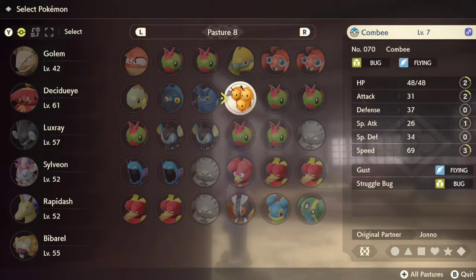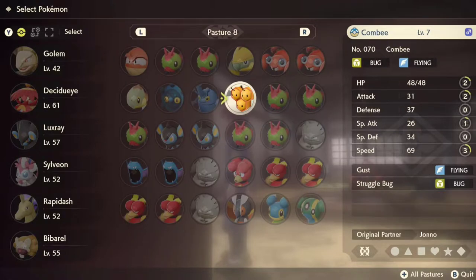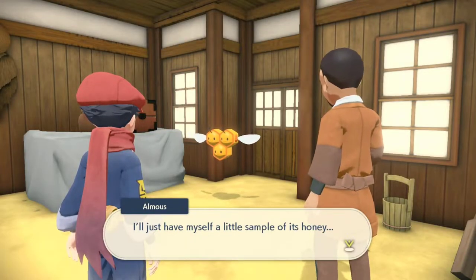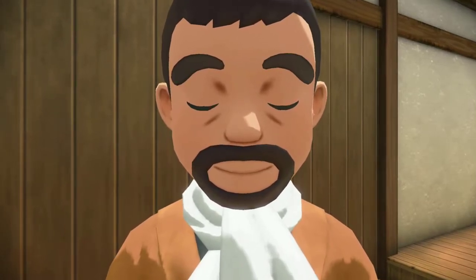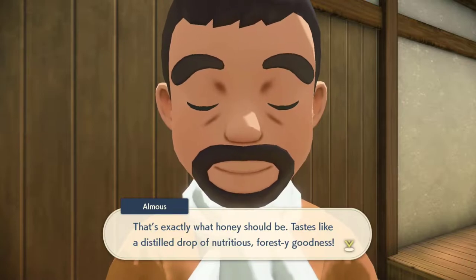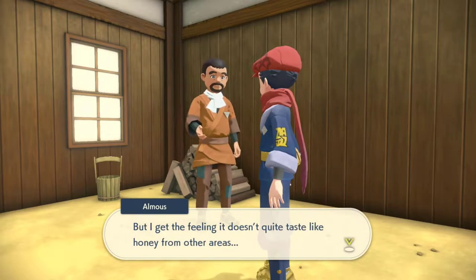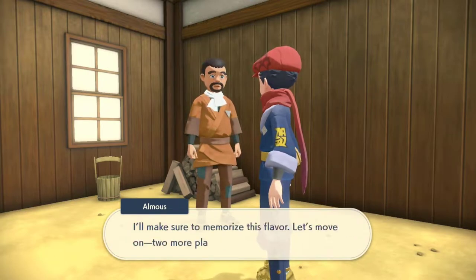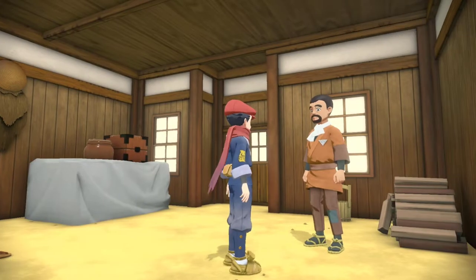It doesn't matter if you give him a male or female Combee. However, there is an easter egg I'm going to show you at the end of the video — if you give him an alpha Pokemon you get a different response, which is quite interesting. If you give the people of Hisui alpha Pokemon during requests, they do give a slightly different response. It doesn't change anything in the game, but it's a fun little added value. For any request requiring you to find a Pokemon and show it to an NPC, I recommend getting an alpha if you can because it's really fun to see their different response.